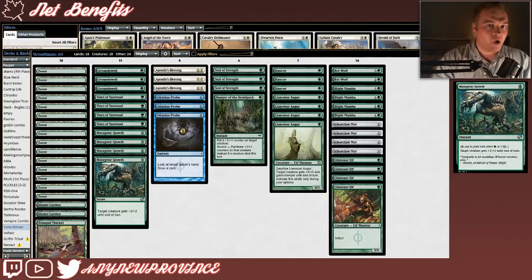Our last pump spell might not be as potent as the others, but it's a lot less expensive. This is Mutagenic Growth, which costs 1 green Phyrexian mana — meaning you can pay green mana or pay 2 life. It gives target creature +2/+2 until end of turn out of nowhere, sometimes negating one of your opponent's Lightning Bolts, and other times getting in for lethal when your opponent least expected it.